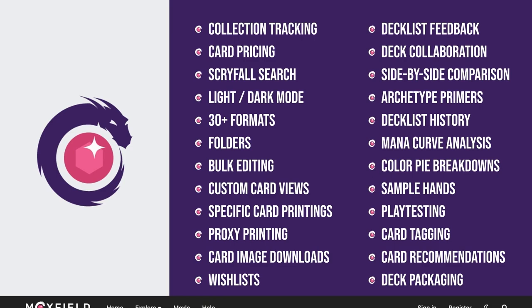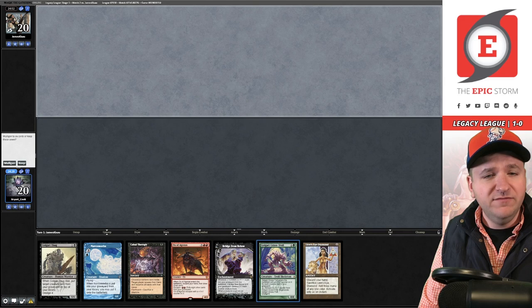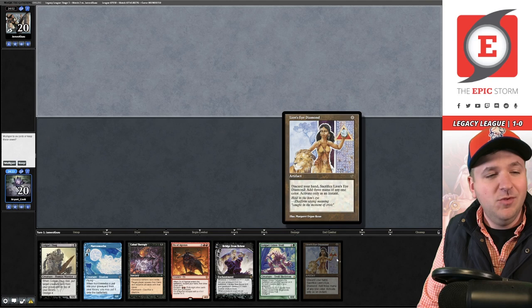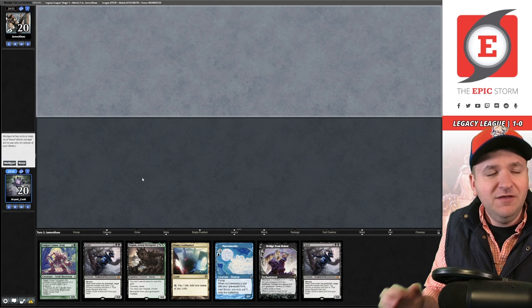Welcome to the second match — we're on the draw with a questionable hand. We could keep and discard Golgari Grave Troll immediately, then dredge turn two and escape with Lion's Eye Diamond mana on turn three — meaning our first meaningful interaction is turn three. I decide to mulligan. I was actually trying to record a Spiral Tide league today, but Turnabout is bugged and doesn't work. So many bugs recently — it happened in my Pioneer video too.